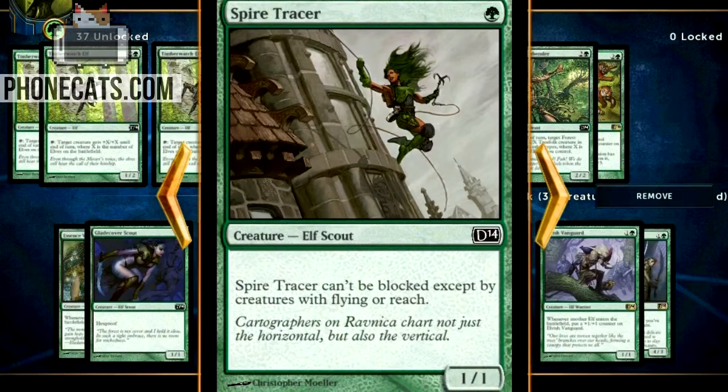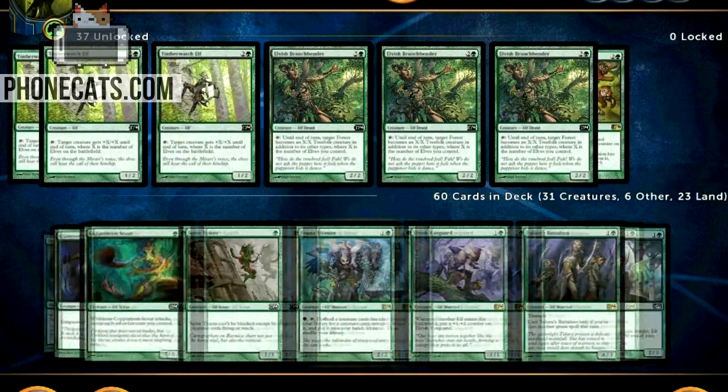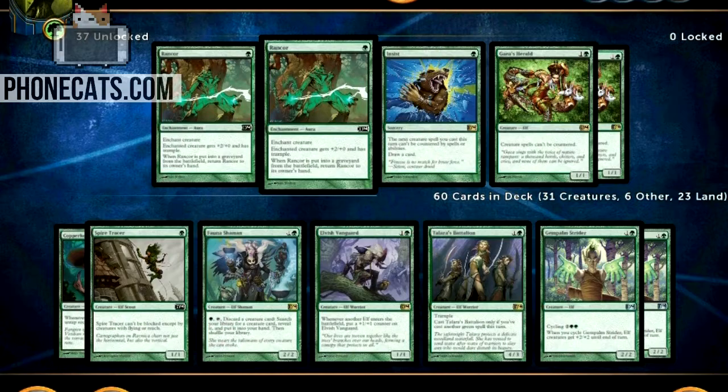Spire Tracer is a little peculiar — it's basically a little evasion dude. One mana for a 1/1, he can't be blocked except by creatures with flying or reach. So this is just a turn one play that you can swing in with and attack every turn, and most decks aren't going to be able to deal with it for a while. It might be more geared towards an aggro build, but right now I'm just playing with every one-drop elf I got.